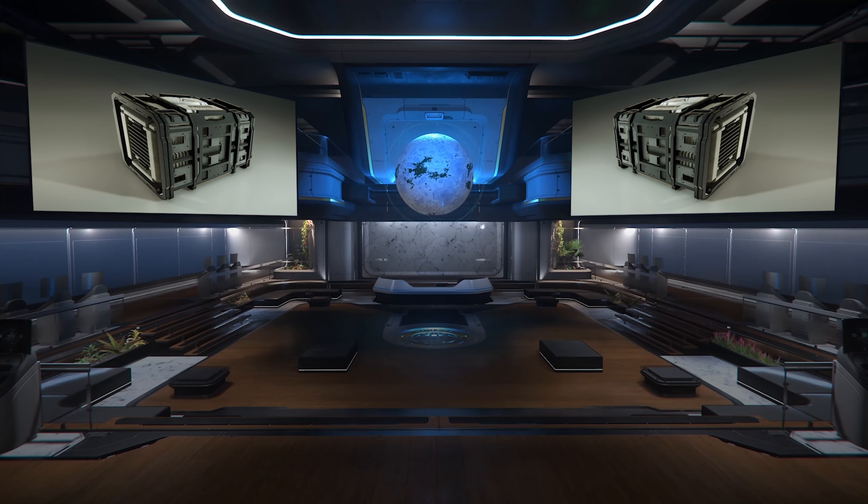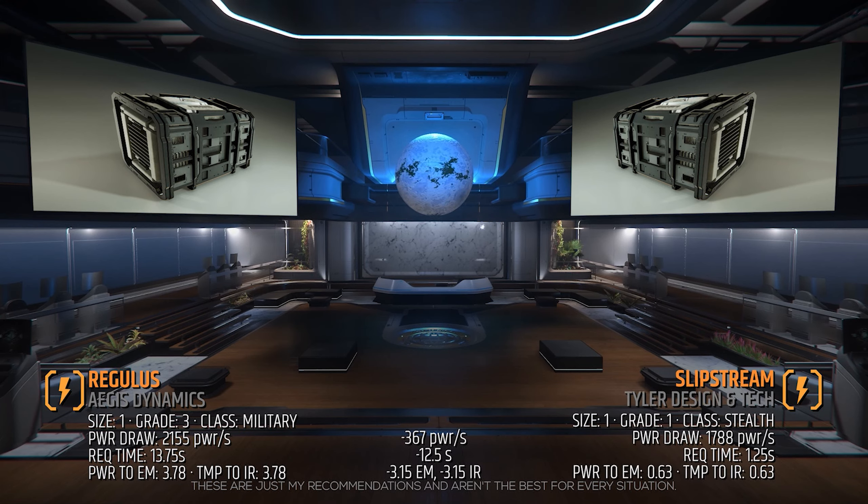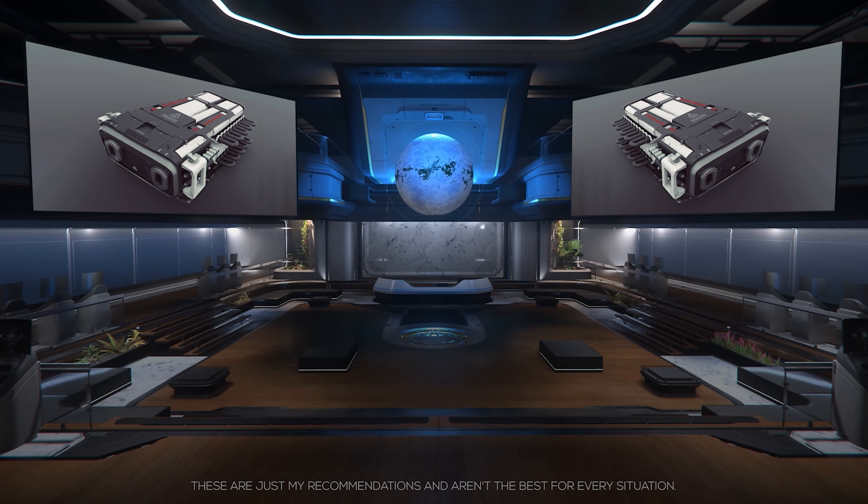Now that we understand the objective of this build, let's take a look at its components. We'll start with the power plant that generates power for our weapons and components. The standard power plant on the 125A is the size 1, grade 3, military class Regulus. When deciding on a power plant, you should look for the plant with the least amount of stealth emissions and/or lowest request time that has enough power for your build. So I'll be adding a Slipstream — it's grade 1, stealth class, with almost 1800 max power generation per second and a super quick 1.25 second request time. We will lose a significant amount of max power draw that we don't need and reduce the time to reach that max power draw down to 1.25 seconds. I'm choosing the Slipstream to reduce power-up time from a cold start or an EMP attack and to reduce my detection range.